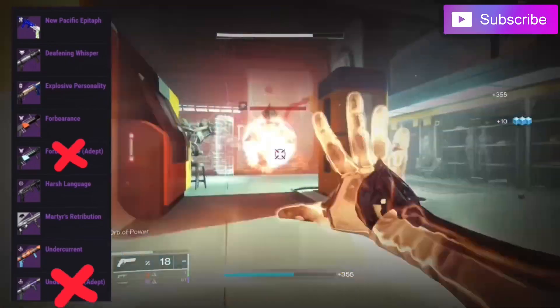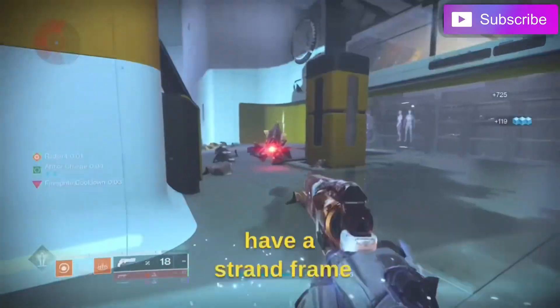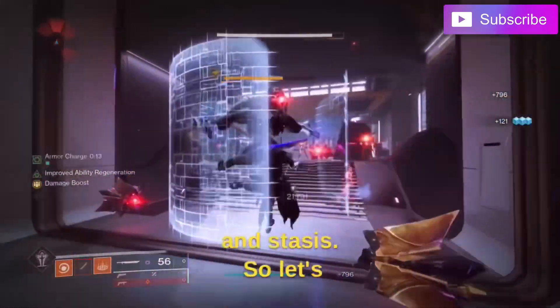Although there are nine wave frames, realistically there are only seven since two are adept versions and one is a sunset. These four are the only ones we'll focus on. Unfortunately we don't have a strand wave frame yet as of Season of the Wish, but we do have arc, solar, void, and stasis.